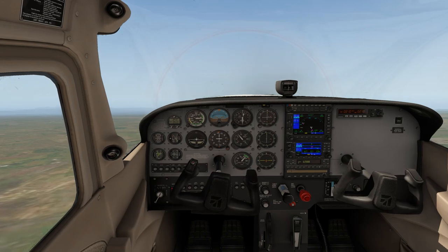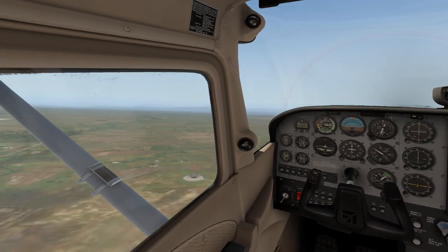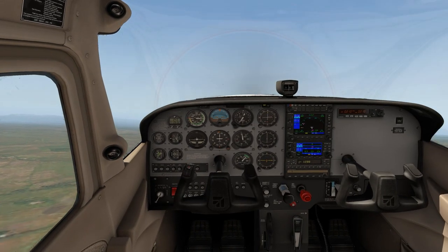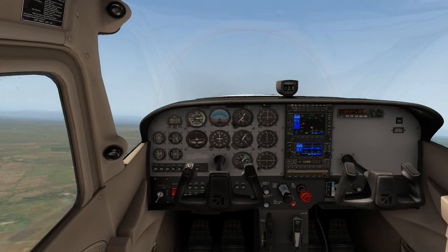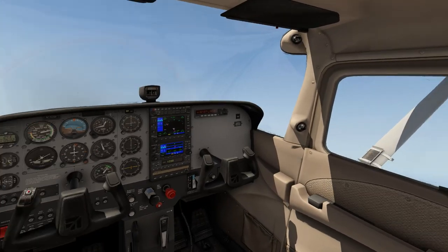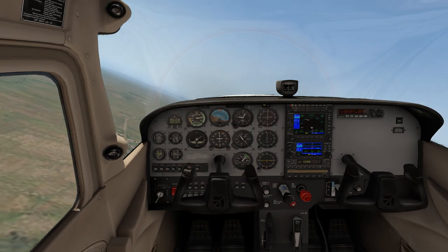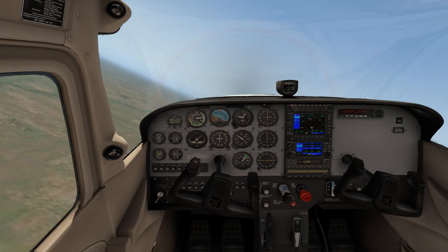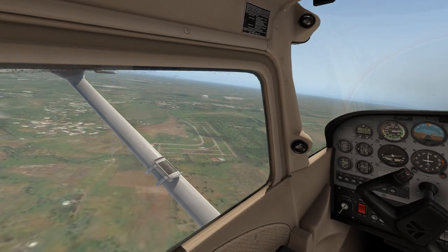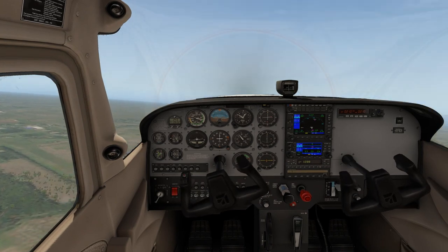I wanted to give you some comparisons between the real world and what you can do in X-Plane 11. This does have ortho scenery and I've built up the airport and surrounds a little bit with Overlay Editor to give it a more realistic feel. You can make your own judgments on whether it's good, bad, or indifferent, but I think it's pretty reasonable considering the technology we have available. We're going around on the upwind leg and will be turning downwind in a moment.